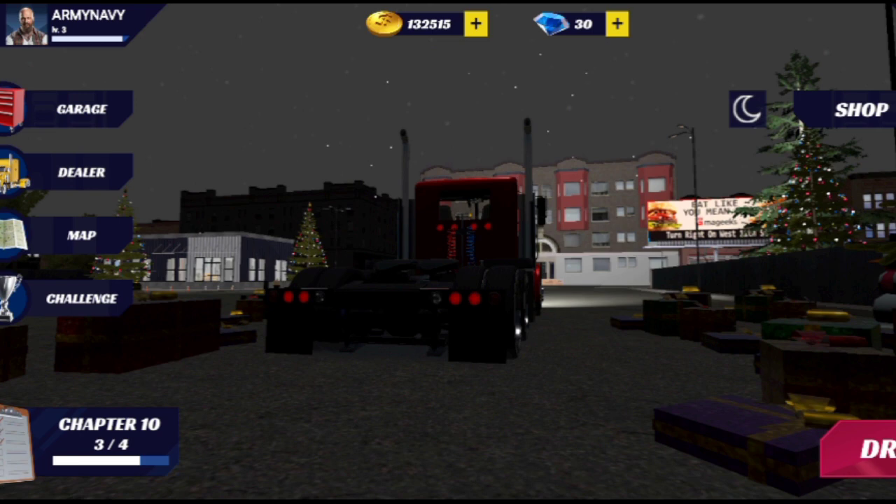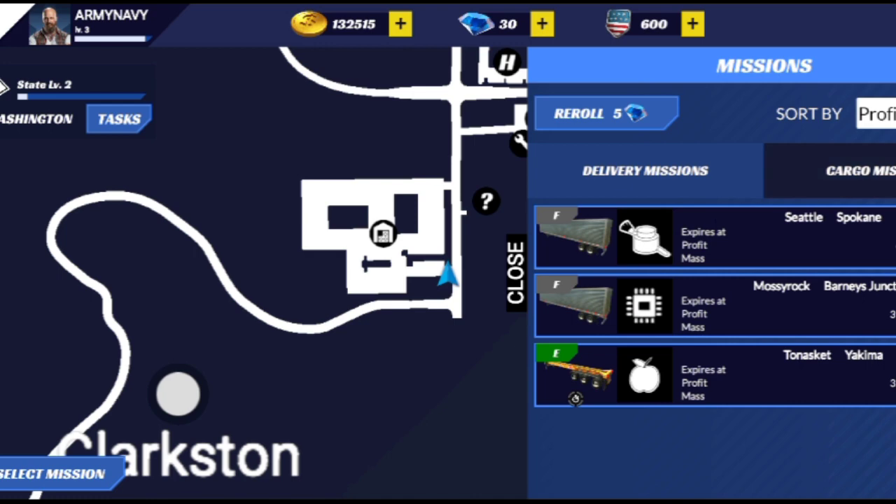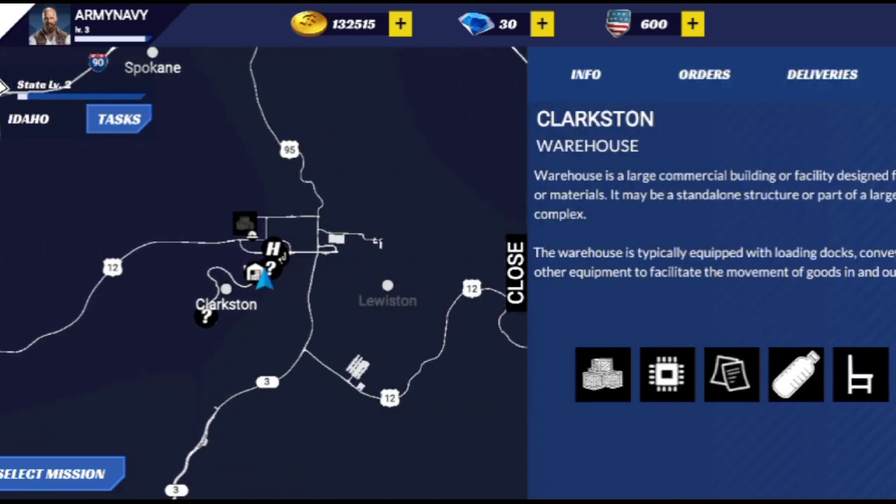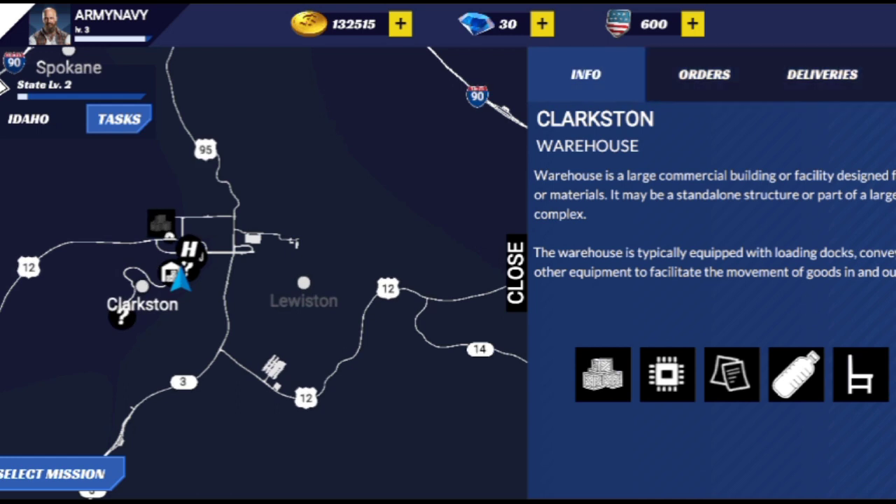First of all, you need to rent your truck from the dealer section, which is above the garage and below the map. Then go to the map section — below the dealer section there is a map, and you need to go to the state level.